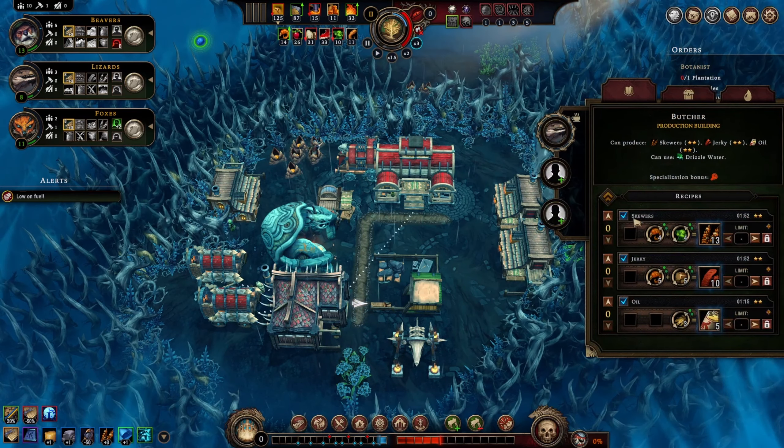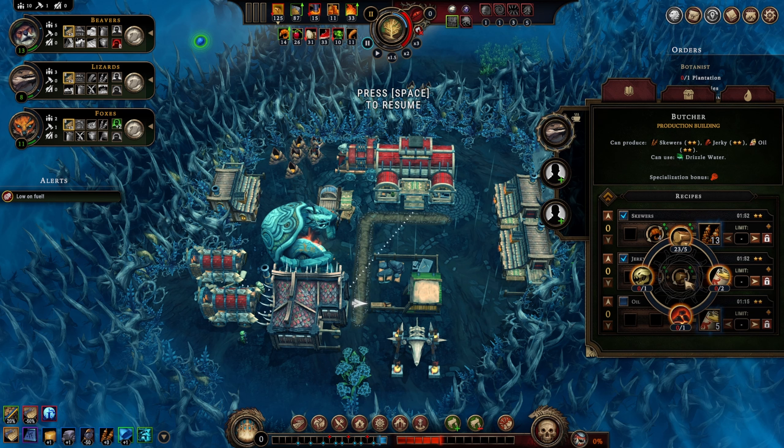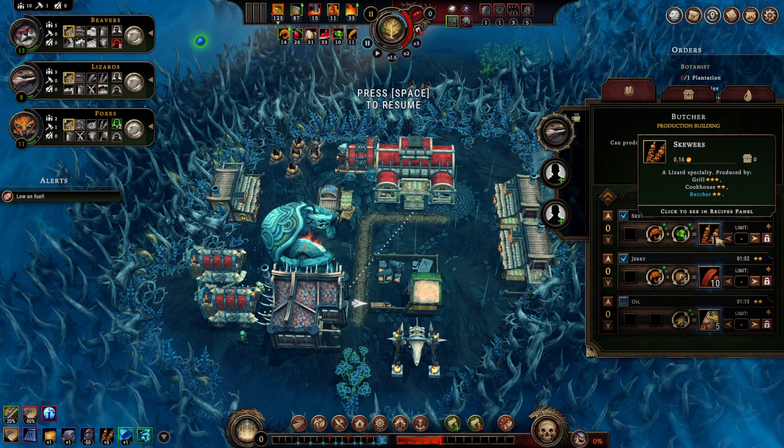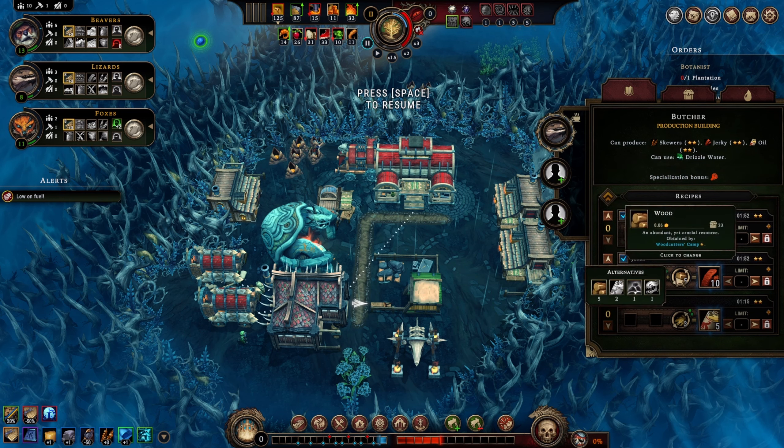We'll put a lizard in here. Two-star oil - is that good enough when we can make three-star? Three-star oil is 50% more efficient because it takes two resources instead of three - that's much better. So I don't want to consume these just for making jerky. Actually, you turn three jerky into 13 skewers - that is pretty effective. Or you use four meat for those. Wait - five meat for ten jerky, that's a two-to-one conversion.